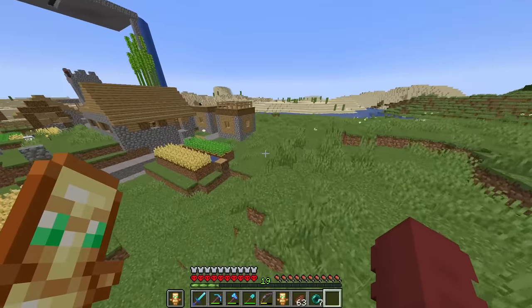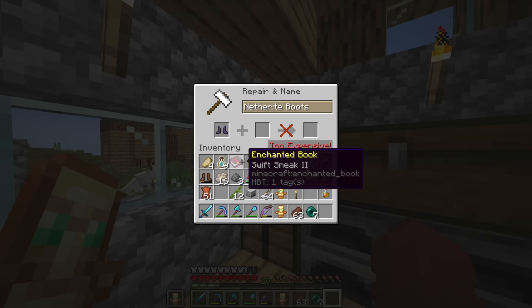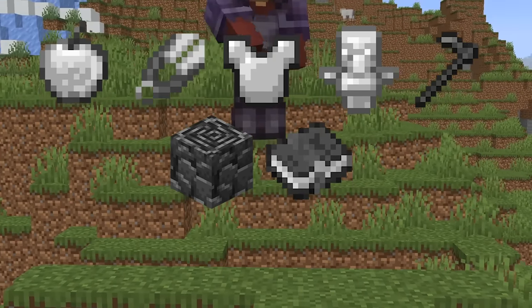As I got back to the house and tried to put Swift Sneak on, this happened: too expensive! The item I just spent hours trying to get didn't even work. Luckily though, this was the last item we had to obtain.